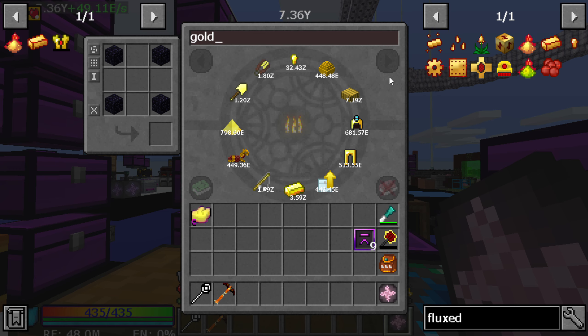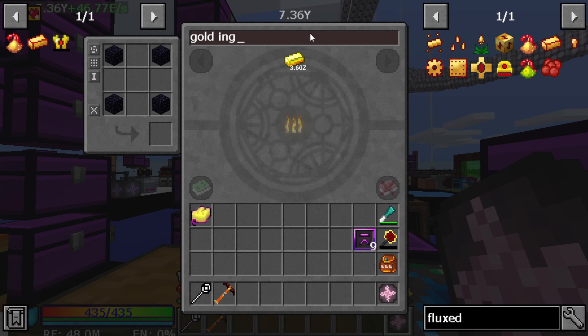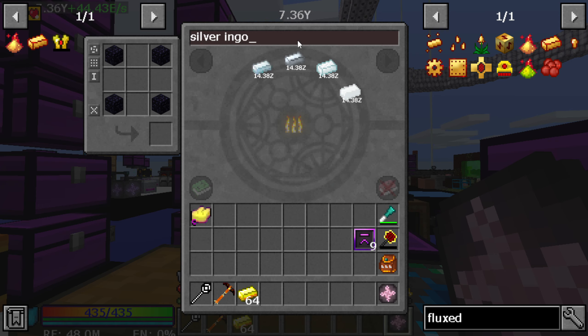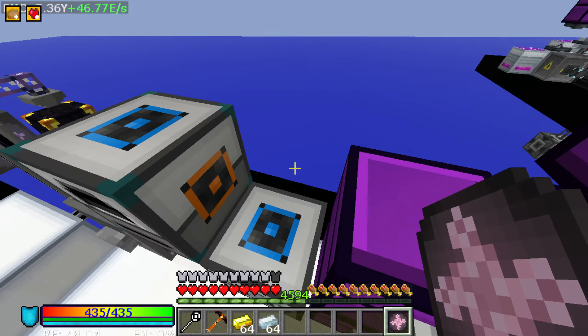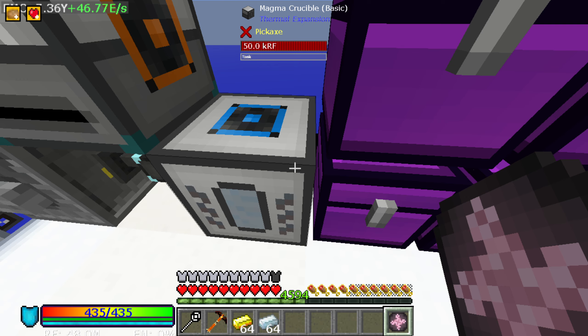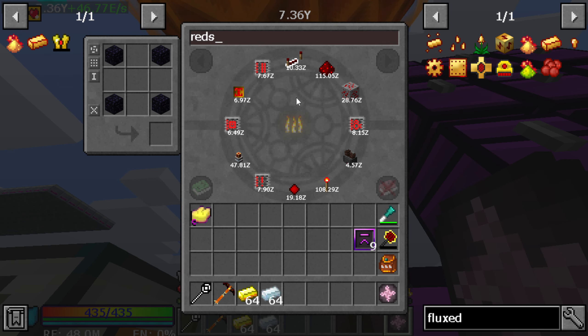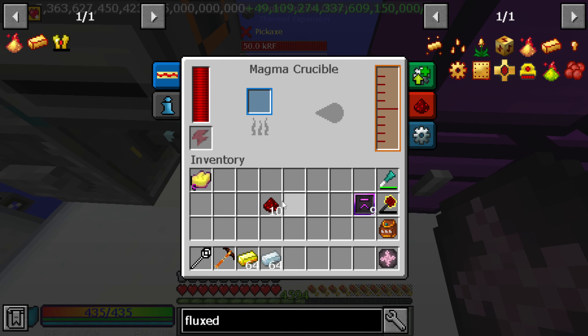To get that liquid redstone we're going to need some gold - I almost said iron. The magma crucible - I think it's 10 pieces of redstone to give me one full bucket, so let's get that started. That's gonna take a minute.